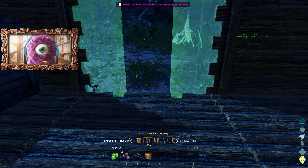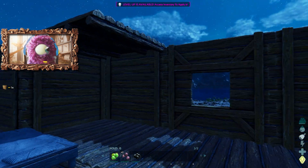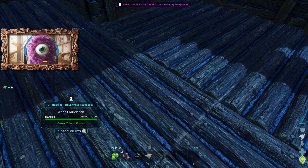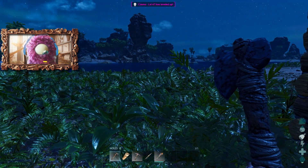I want to put a window for now, but a door in the future could be good — just so we've got two ways out. Now we need to move our bed and get it in a nice spot. I'm going to put it here. We do need to build roof tiles.